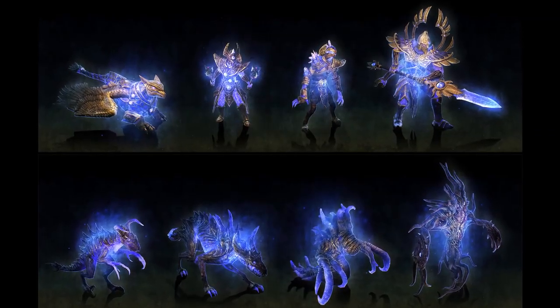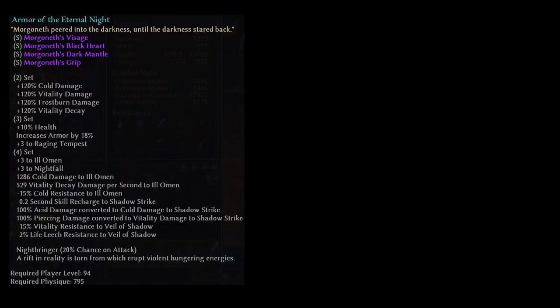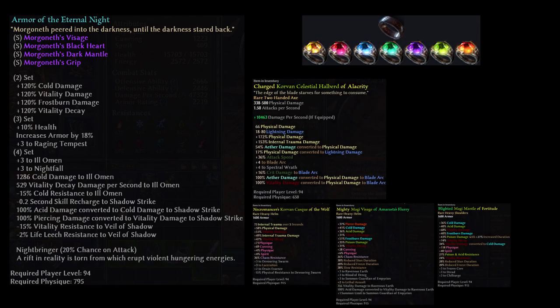Twelve new bosses and mini-bosses to fight, and with new bosses comes new loot. A whopping eighteen new legendaries have been added to this patch, including a new set. Eight new epics, many in the form of rings, and four new monster infrequents, most of which can be found solely in the Tomb of the Heretic.